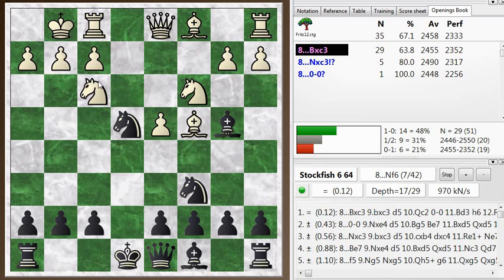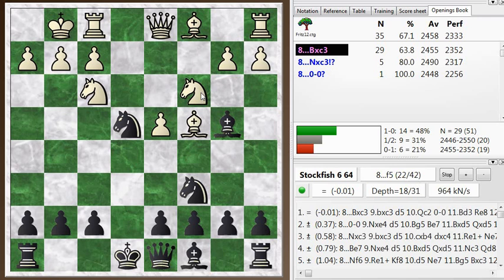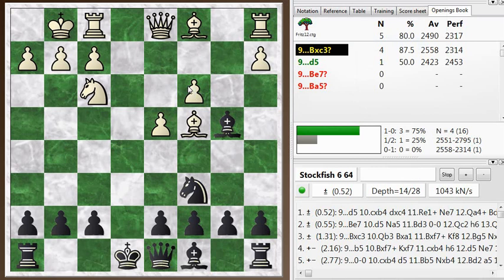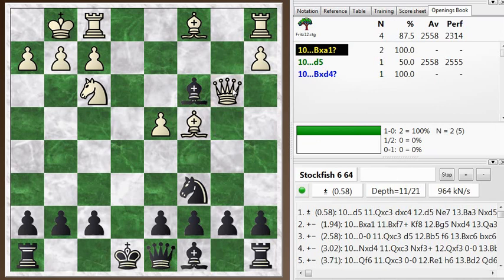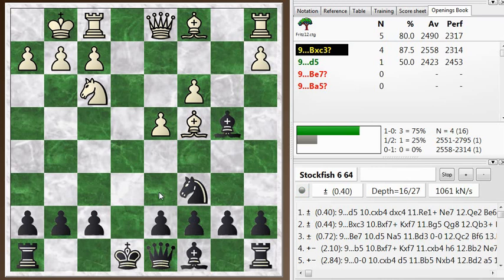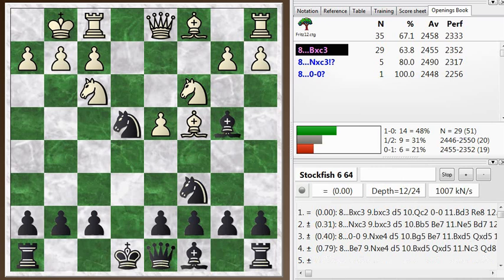Taking with the knight on c3, now that the knight is unpinned, it's threatening just to win this knight, so something has to be done. Taking with the knight is a bit dangerous, so the normal move is bishop takes. If you take with the knight, just b takes, and then the bishop can't really take back — if you take here, queen to b3 is an attack on the bishop and an attack on the f7 square, and black is in trouble.